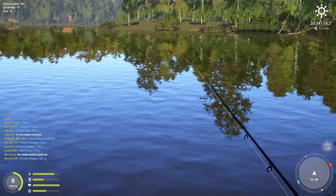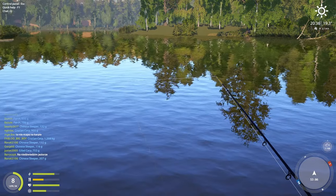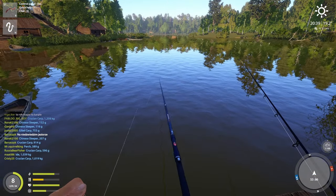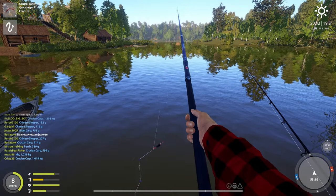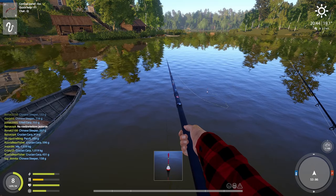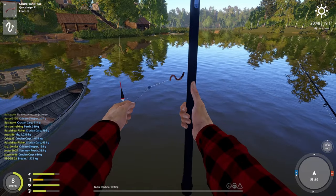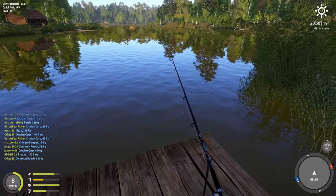Another thing you can do: while you're feeder fishing like this, grab your float rod, put it in the water, and just wait. You can do two things at the same time, which is a real advantage. But obviously if you don't go to a good spot you're not going to catch any fish — you can't just simply cast anywhere and wait for something to happen.